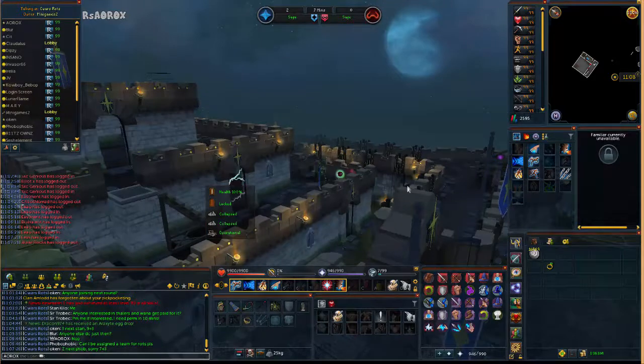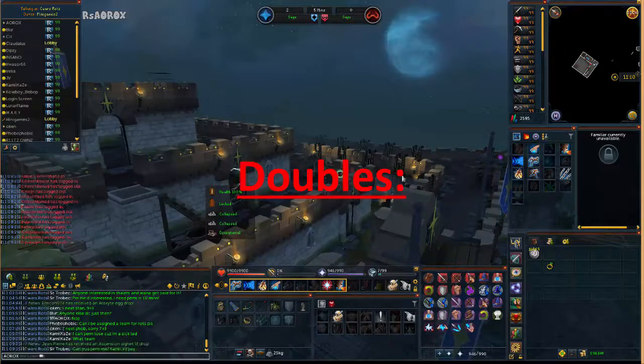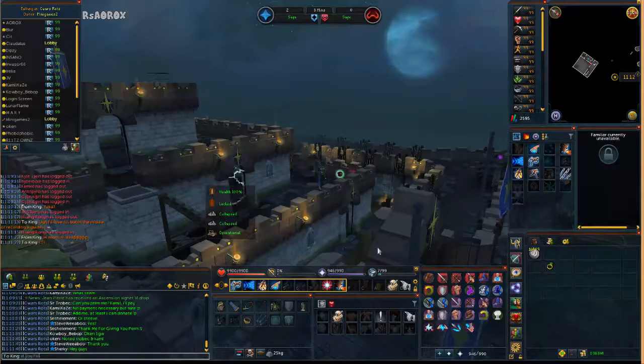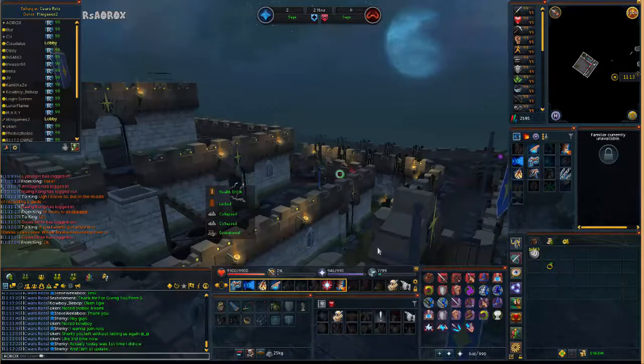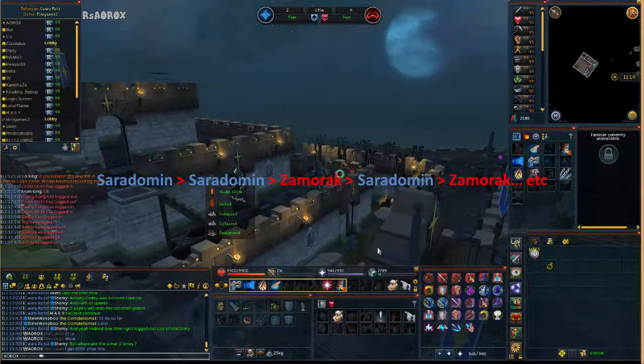Due to people joining and leaving games, teams can get imbalanced, and sometimes the coordinator will offer you a double win. This simply means if you're on Saradomain you'll be offered to go to Saradomain again, and after that your rotation will continue from there as seen on screen in the example.